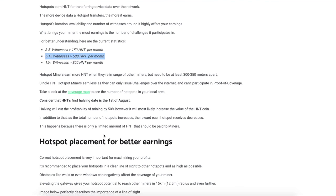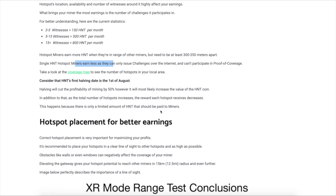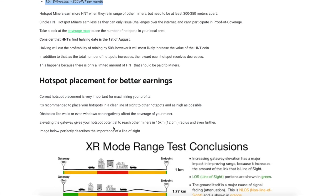Hotspot miners earn more HNT being in range with other miners, so again 300 to 350 meters apart. Single HNT hotspot miners earn less as they can only issue challenges over the internet — they can't do proof of coverage because they can't link with other miners. There is a halving coming, so you can basically cut these monthly amounts in half in August — just about in half, maybe a little more.